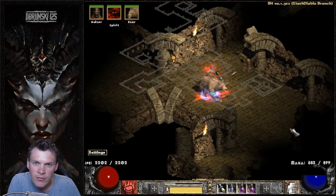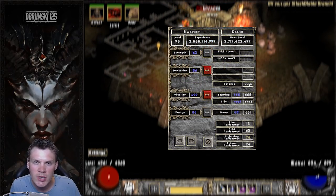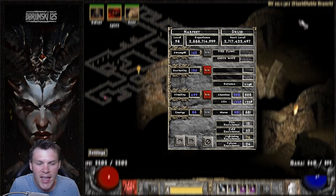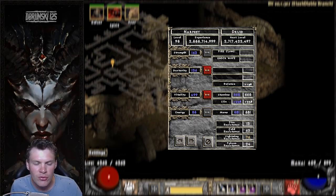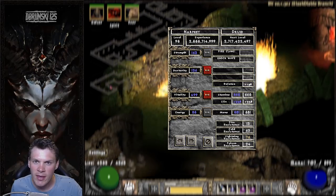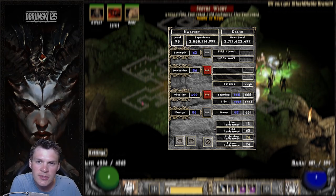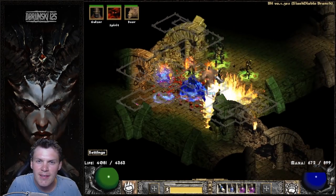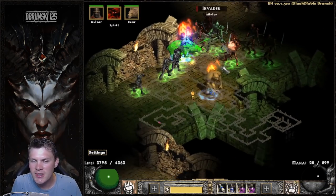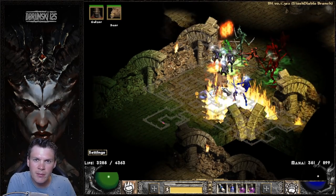For stat distribution on this Fireclaw Druid, I went the route of Max Vita. I don't have a single hard point invested into Strength — you'll see 163, but between my Torch, Anni, and all my plus-Strength gear, I don't need to put anything into Strength to wear any of the gear choices. For Dexterity I have 136, just enough to equip the Phase Blade. Nothing in Energy, and everything into Vitality — I actually have over 5k health with this setup. A Phase Blade gives you hardly any melee damage, so it made more sense to put more points into Vitality.